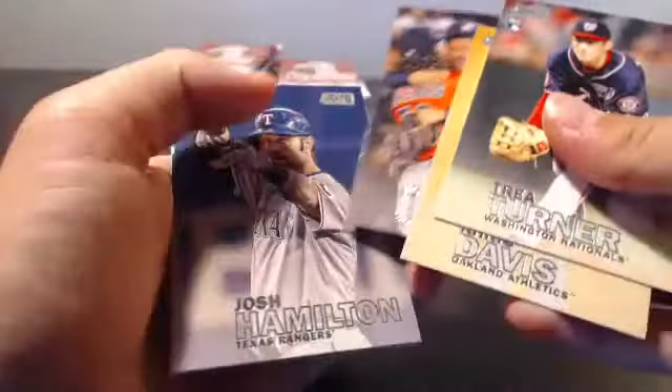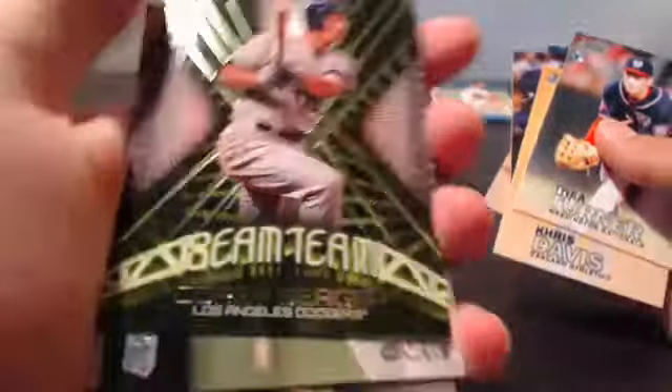Trey Turner, Chris Davis, Jose Altuve again, Josh Hamilton. There's a nice Whitey Ford. Got a Corey Seager — oh, that's nice, a Beam Team Corey Seager for the Dodgers. Nice insert there, Giancarlo and Salvador Perez.